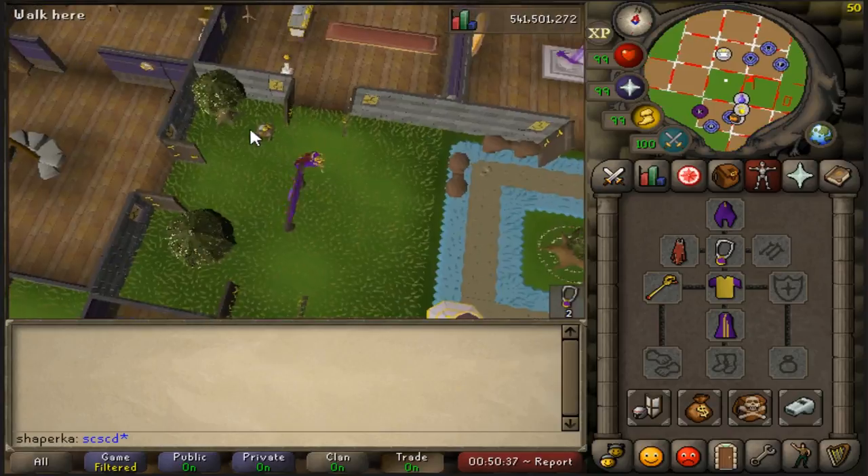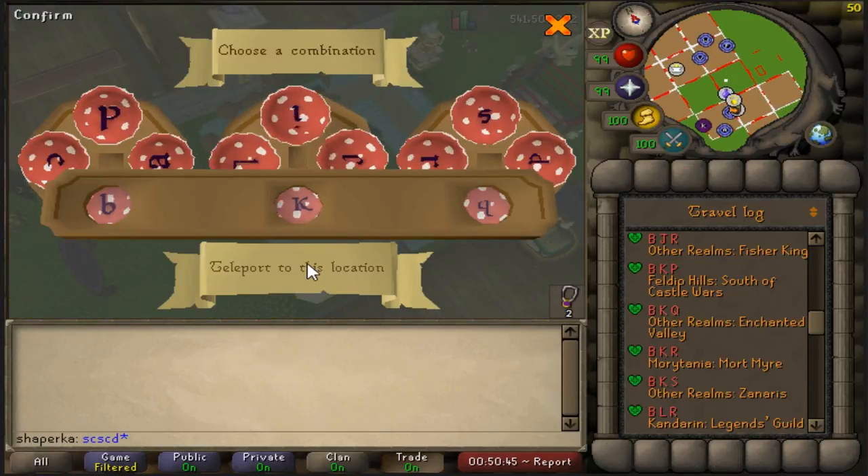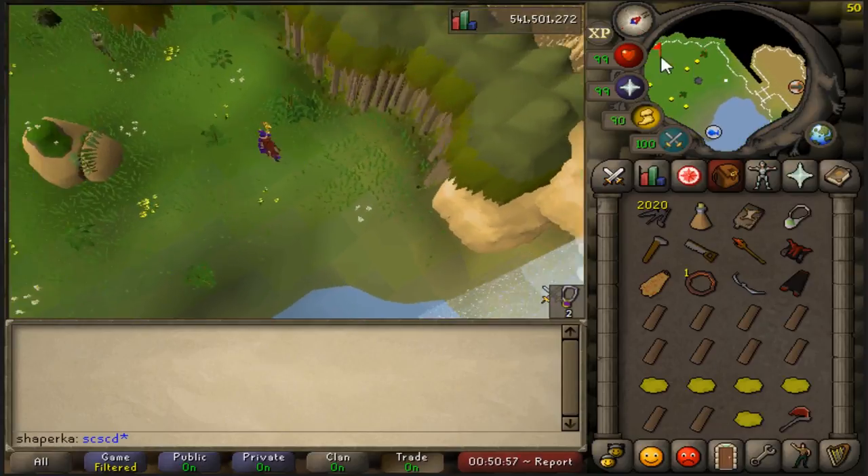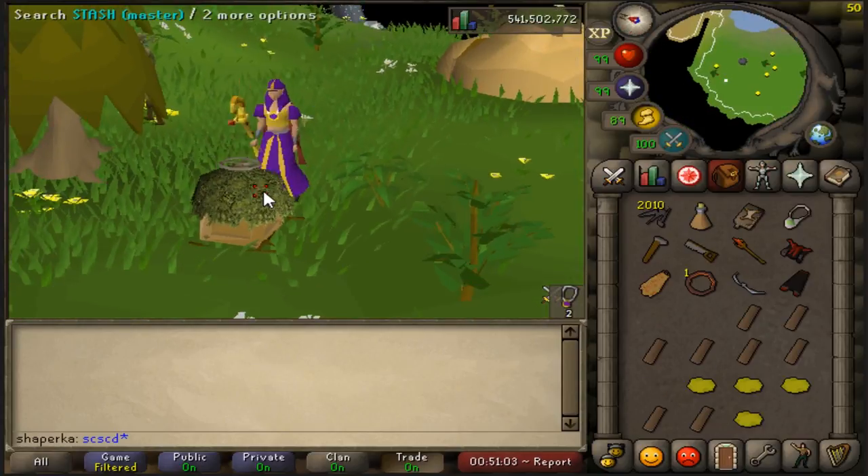Let's start by getting to a spirit tree. Input the code BKQ, head to the southwest, and build a stash there.